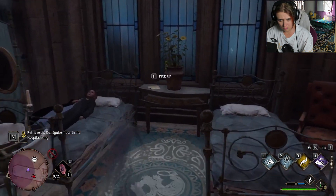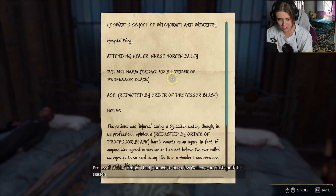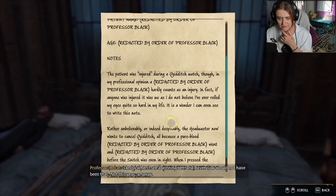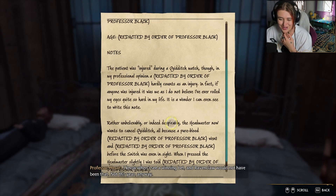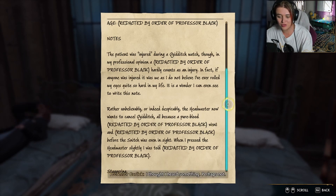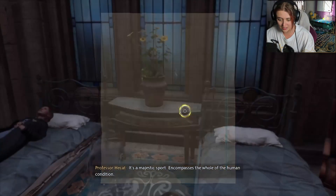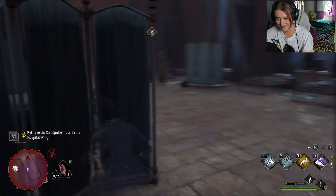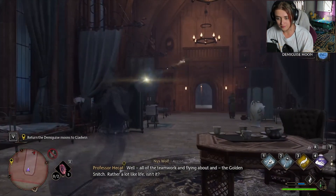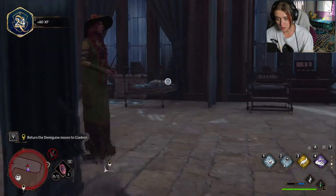I suppose I should begin my rounds now. I suppose Professor Black knows best but the students are terrible. There's a medical note: 'Hogwarts School of Witchcraft - Nurse Noreen Bailey. Patient name redacted by order of Professor Black. The patient was injured during a Quidditch match, though in my professional opinion that hardly counts as an injury. Rather despicably, the headmaster now wants to cancel Quidditch - all because a pureblood redacted went and redacted before the snitch was even in sight. Staggering.' Leave - that's funny. No one heard anything.